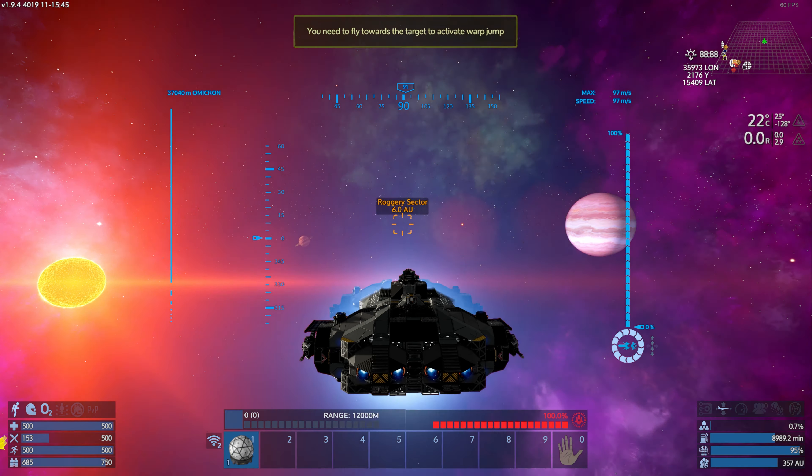Spider is down. Another one is down. Trying to conserve ammo as much as possible. There's a cargo area over there so we're going to head into that area and fish for goodies. We're going to check the delivered cargo area.